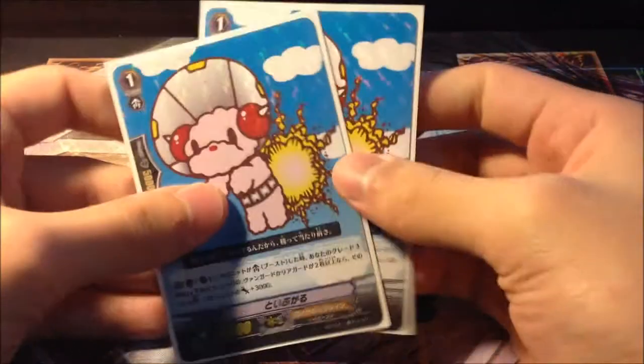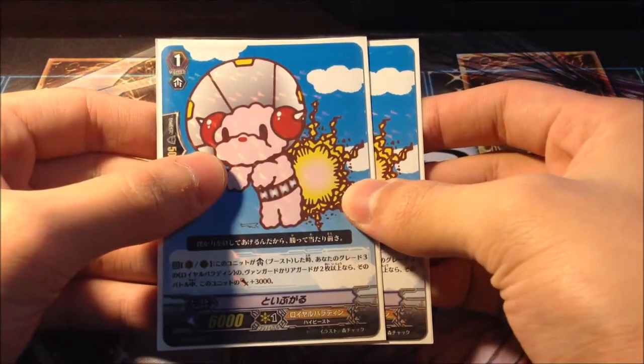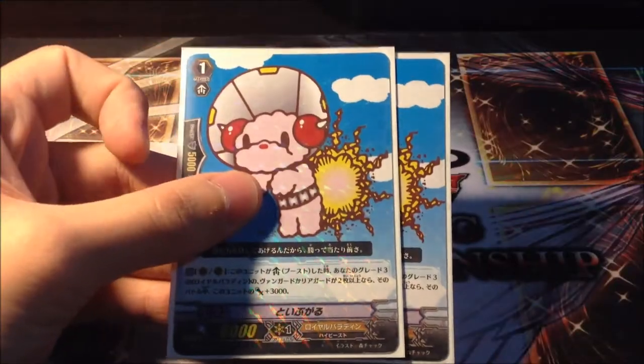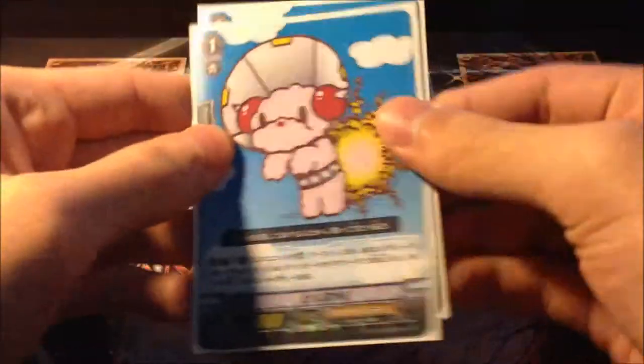We also play 2 Toy Poodles — a 9k booster with 2 Grade 3s on the field. All you need is 1 Grade 3 on the Rear Guard to work its magic, and it's searchable by Akane as a backup booster. Pretty cute as well.